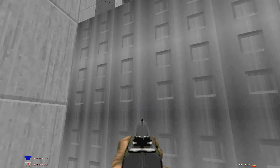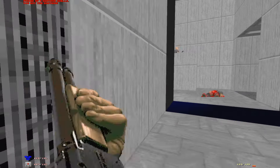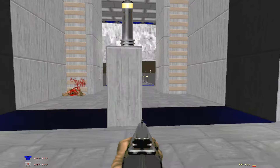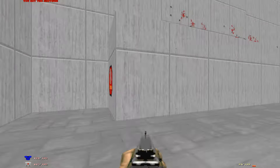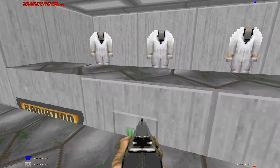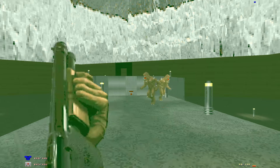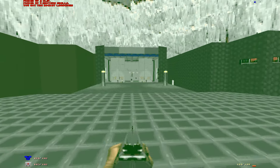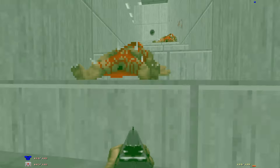Now, something I haven't said about this level is that pretty much the entire outside is radioactive. I think it deals three points of damage — it might be five, I'm not sure. We do need the blue key because it unlocks all the radiation suits, as well as a few doors. Now, what those switches do is raise the platform back there — or rather, lower it. So we get a rocket launcher from that and run back, because now we can open up those for more radiation shielding suits.